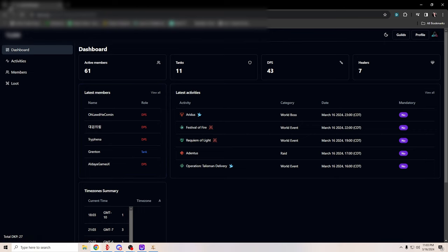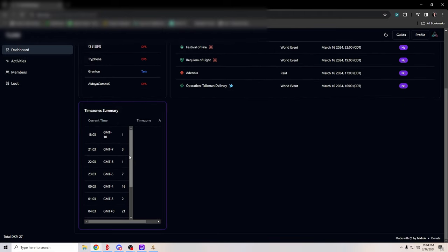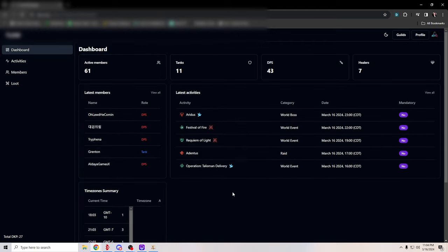This is the app that our guild created — Feldbrot — and we've added some new features to the app and we're going to continue to add new features. Really quick, you can add your time zone that you're in, so it's really good so that your guild leader knows what time zones everyone is in. This here is the dashboard — it shows the latest activities that have been paying out for DKP.